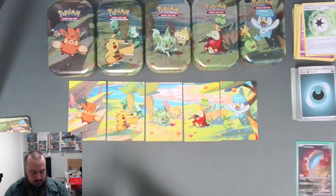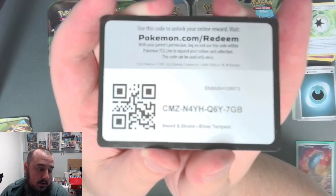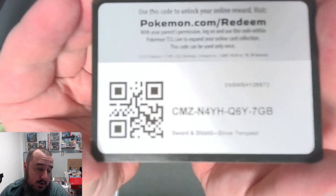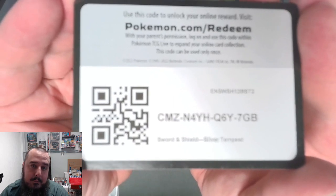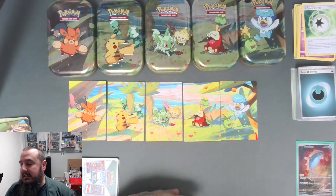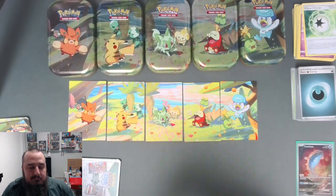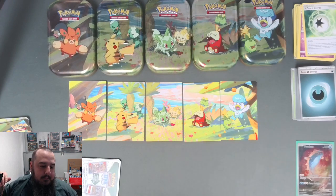Let's end this with a Silver Tempest pack code card for whoever wants it - if it clears up you can scan it, that'd be cool. If you do get this pack let me know down in the comments what you pulled so other people know not to waste their time going for it. Thank you so much for watching - like the video if you enjoyed, subscribe to the channel if you like the stuff I do here, and join the Discord for more one-on-one stuff. I'll probably give away a Scarlet Violet pack in the Discord - extra chances to win code cards. Until next time, keep playing jank!